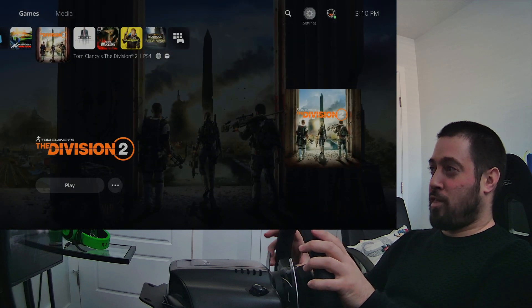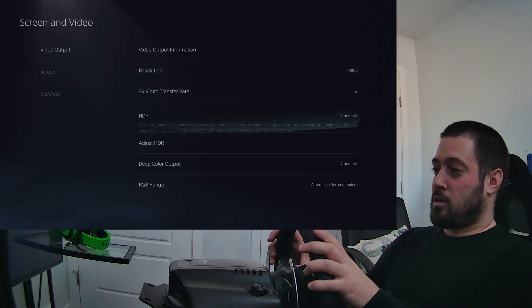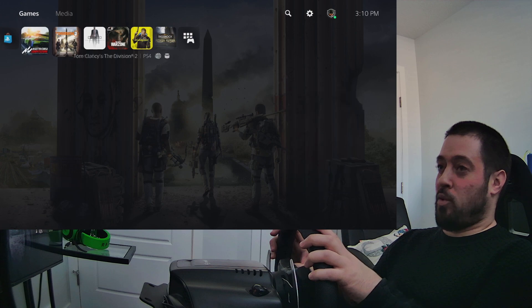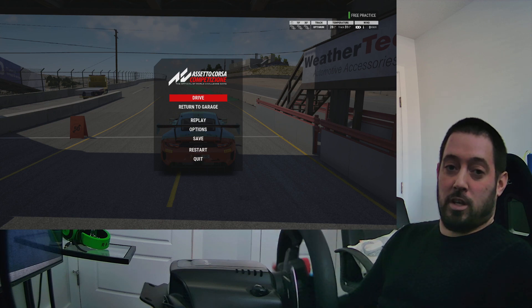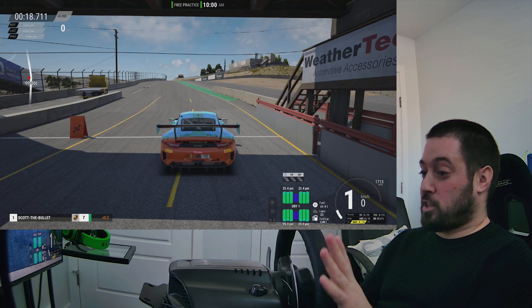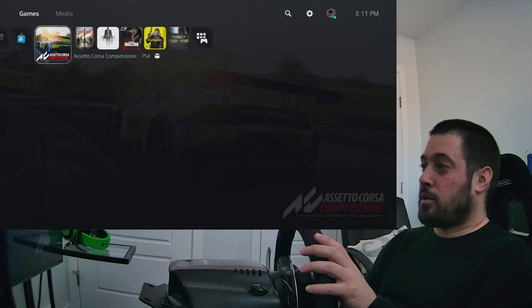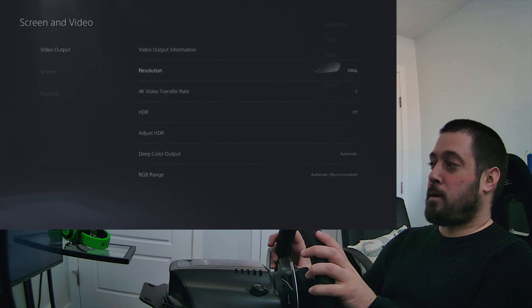Now I wonder, without resetting the game, if I could do this — just go to 1080p without having to reset the game, let's try. Because at the end of the day, if people want those better graphics, just go to options, turn it down to 1080p, and that's it — just play the game in 1080p, cause that's the best you're gonna get. So switching to 1080p now — it didn't fix anything, it's still blurry. So you do have to, unfortunately, get out of the game. That is unfortunate.